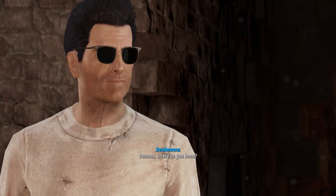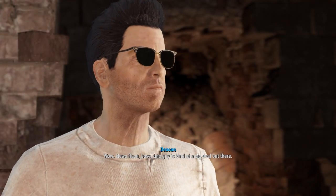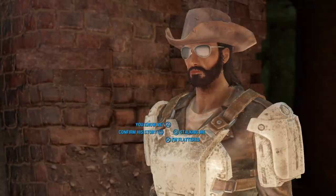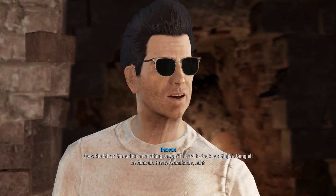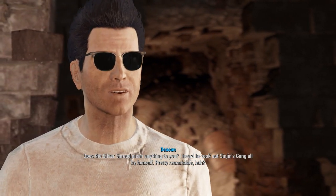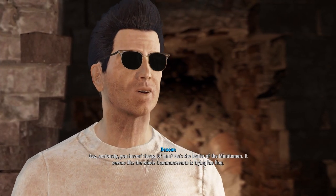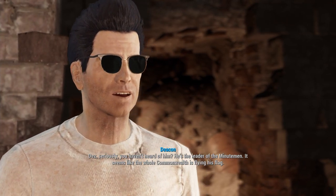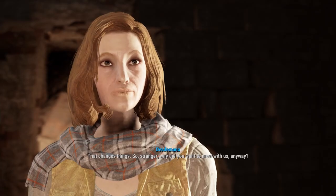'Deacon, where have you been? You're having a party — what gives with my invitation?' 'Newsflash, boss — this guy is kind of a big deal out there. He's practically famous. Does the Silver Shroud mean anything to you? I heard he took out Sinjin's gang all by himself. And he's the leader of the Minutemen — it seems like the whole Commonwealth is flying his flag.' 'So you're vouching for him?' 'Yes, trust me — he's someone we want on our side.' 'That changes things. So, stranger, why did you want to meet with us anyway?'